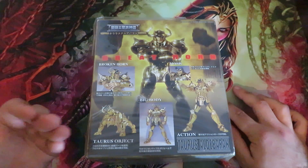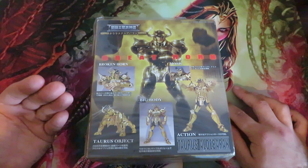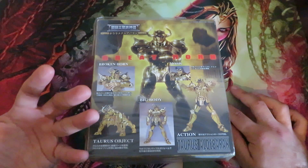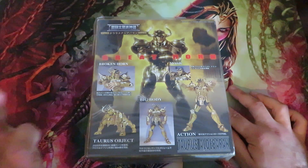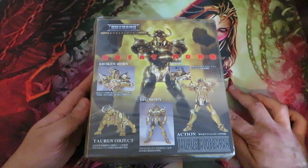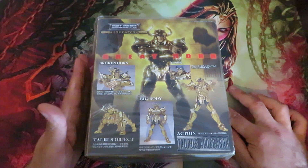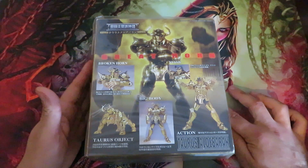Then we see Taurus Aldebaran in the Asgard saga where he's unfortunately beaten by Mizzard, but with the help of his brother Alcor. He dies in the Hades saga — a very tricky attack from behind, a very cowardly attack. He was taken from behind, but he managed to defeat his opponent. However his opponent's attack was poisonous and Aldebaran died in that fight. The last we see of Taurus Aldebaran was with all the gold saints dying together in breaking the wall of Elysion.